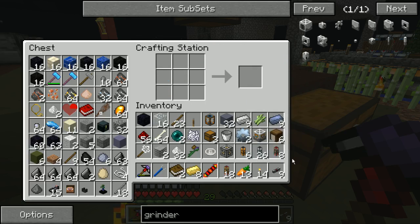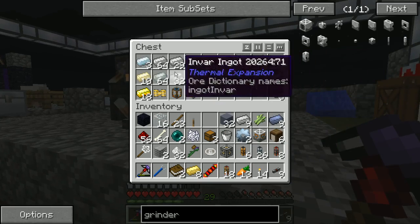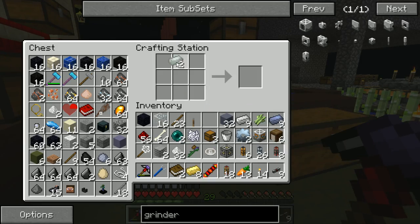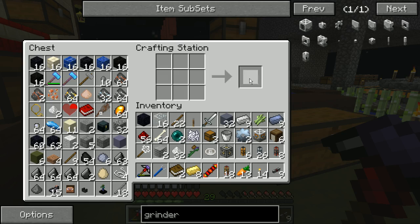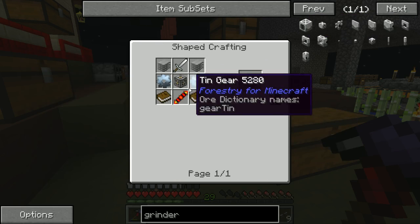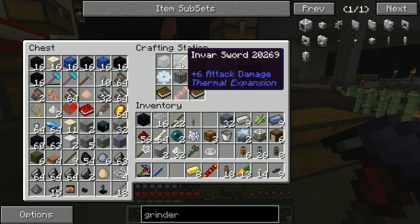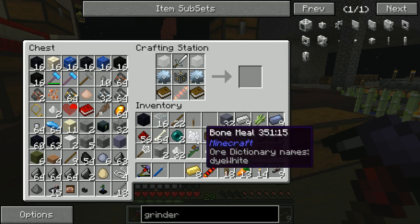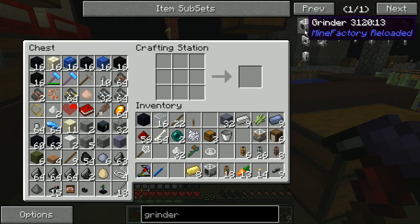Two books. Invar sword — two Invar and a stick. Luckily I've made a lot of Invar to prepare. We have everything. I don't get it — why can't I click it? Alright, it works the manual way. Now we have the mob grinder.